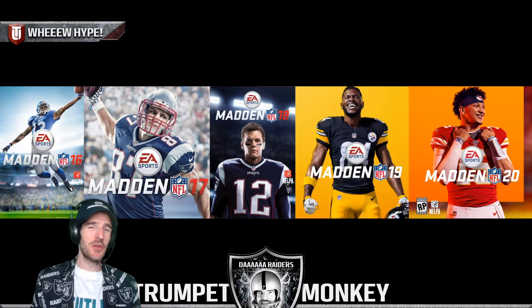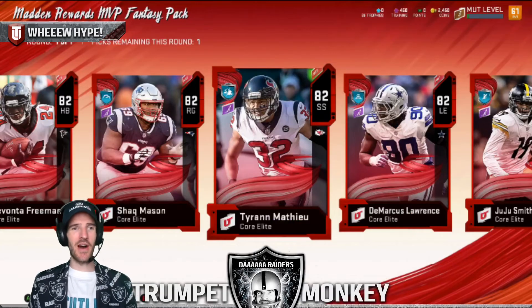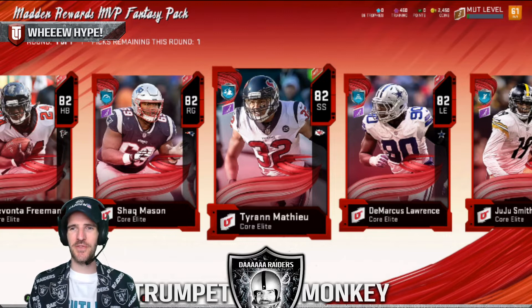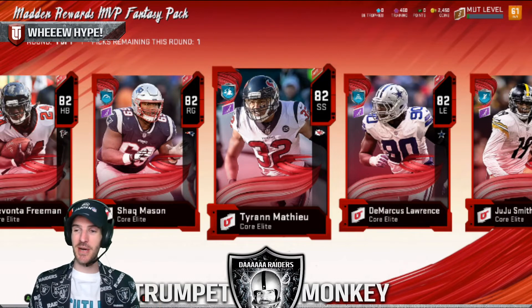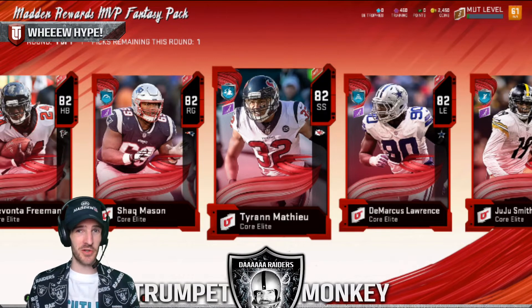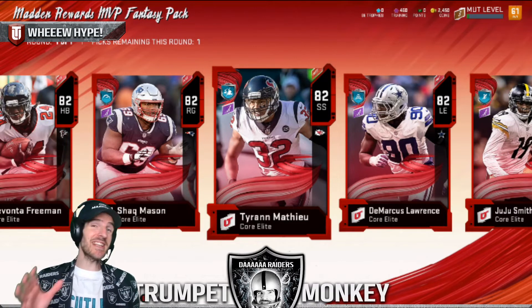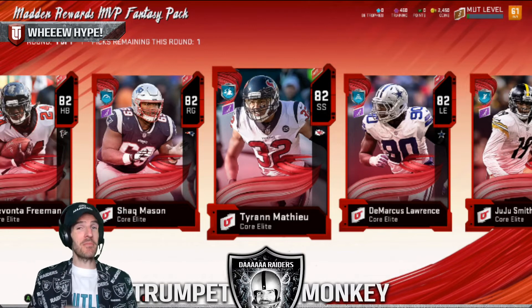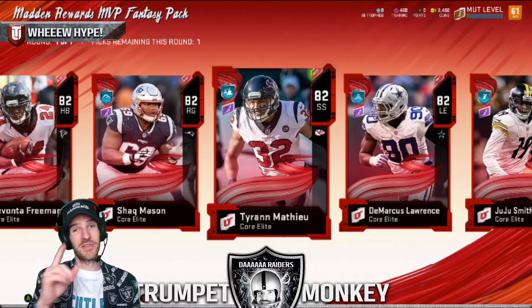In Madden 20, if you had logged into the three previous Maddens, you got three 82 overall elite packs that you could choose from — they were absolutely fire. I grabbed the screenshot — I logged in on a brand new farm account just to show you. Day one you're unlocking a Devontae Freeman, a Shaq Mason, a Honey Badger, a Demarcus Lawrence, or a JuJu. These were the 82 overall core elite versions — not nerfed. Get three of these packs and you could end up with three of those guys. I say go all the way back to five games because you never know, they might spread the love if you've played since Madden 16.